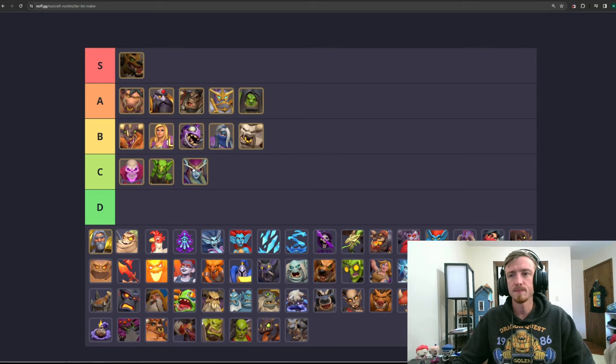Then we have Sylvanas — again, C tier, just kind of eh. 6 gold is expensive. There are a lot of good cycle decks with her, but 6 gold for something that doesn't scale as well as Rind, and the passive is not great. I guess when Sylvanas dies the Banshee would be the same level, and that might be a saving grace. But I think she's probably okay — you're not going to be able to play very many of her during a match, especially if you run into Hogger, who's just going to steamroll you before you can play a couple of Sylvanases.